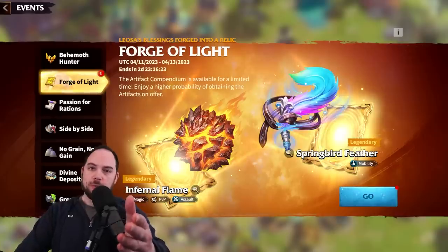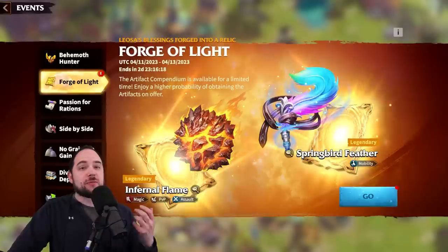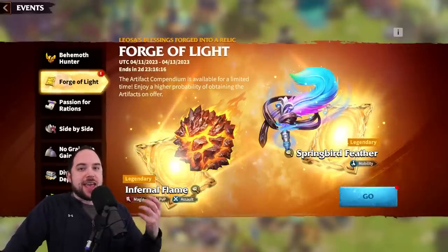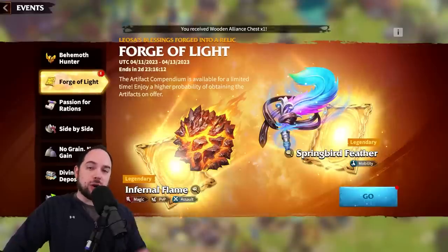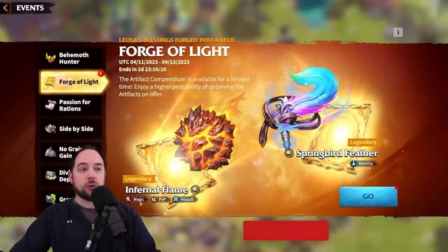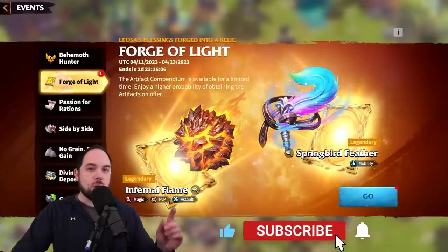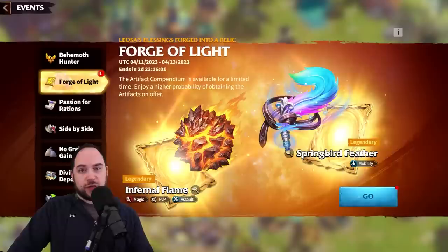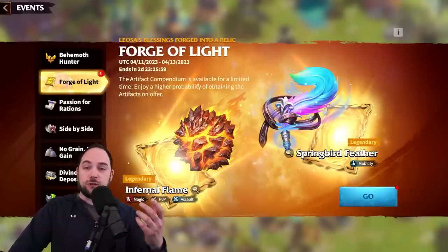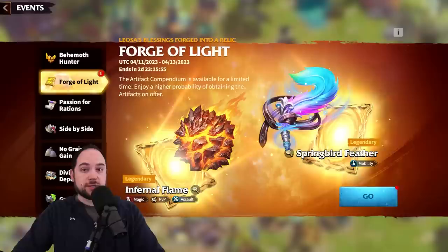Hello, my friends, and welcome back. I'm really hyped to see this Forge of Light event show up because I've been very, very interested in cranking out some high-power artifacts. In this video, I want to do a couple things. First and foremost, I want to review the artifacts you see here on your screen. Then I'll review how the event works and the value of the bundles and the things that I got when I max purchased for $185, the things that you can buy associated with this event.